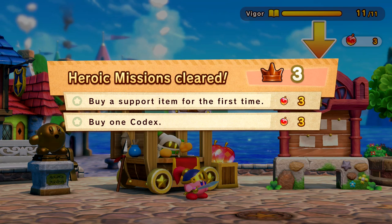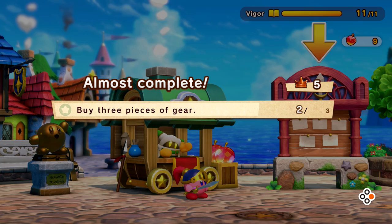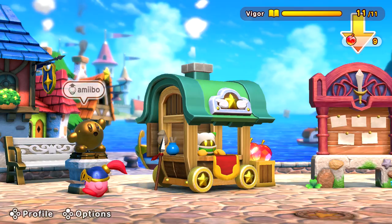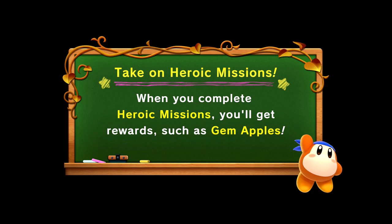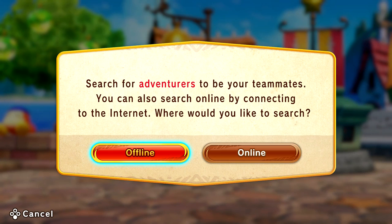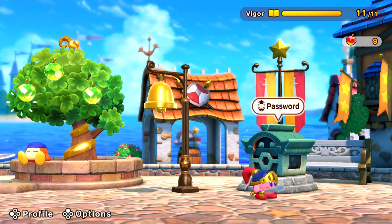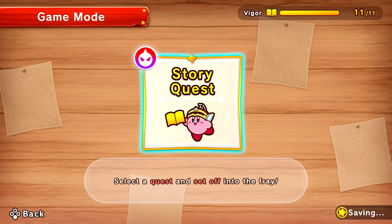Support items — I was more interested in the codexes. Read this and get 1.2 times the fire fragments from quests, and this effect is permanent. The sooner we can get these multipliers, the better. You got fire fragment codex volume one. There's also stickers, but I'm not really too interested in buying those. Gem apples will ripen and be ready to be picked again in 12 hours after a harvest. You're always welcome at my shop. Buy a support item for the first time and buy one codex got us more apples.